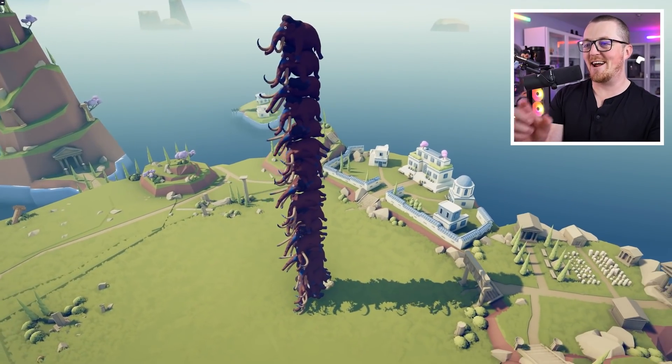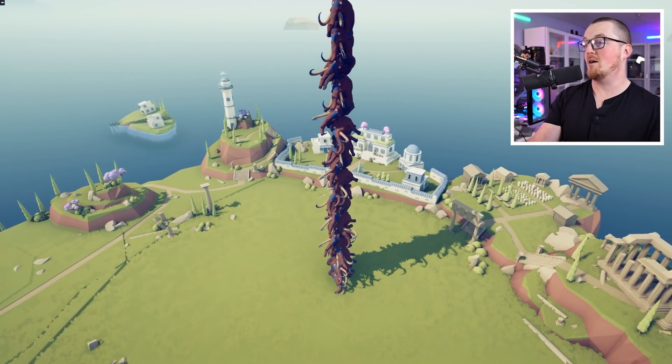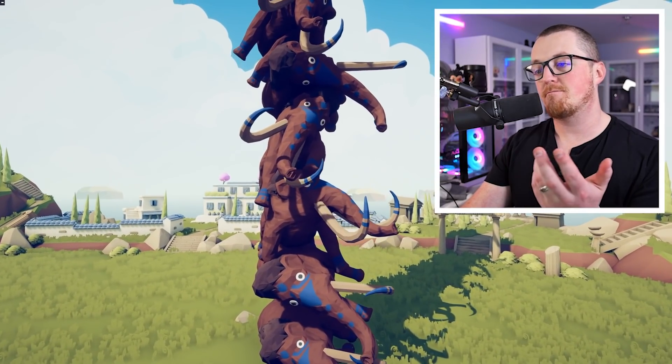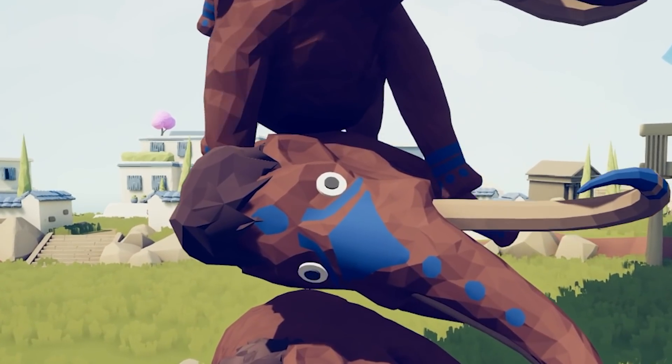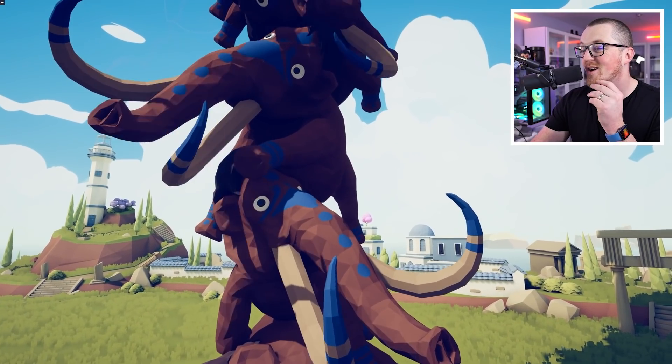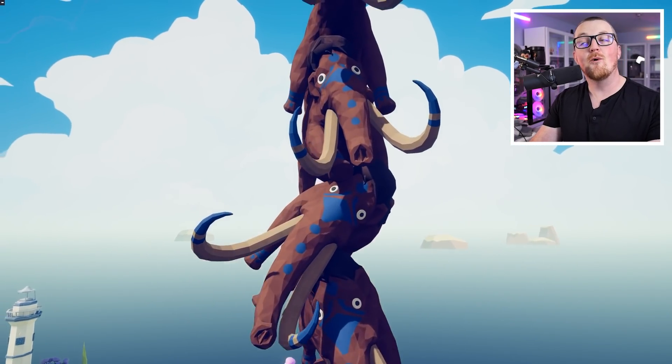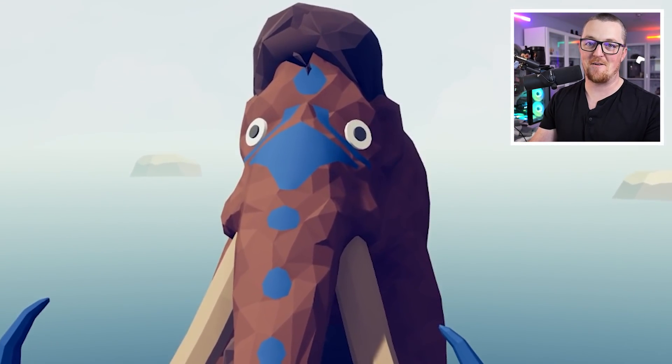I just made a tiny tower - there's like 20 units there. Each of the mammoths are wonderfully stable. Okay, maybe not wonderfully - some of them are on their sides and look pretty comfortable, other ones look like they're struggling beneath the weight of everything, and only one is living his best life at the top of the tower.